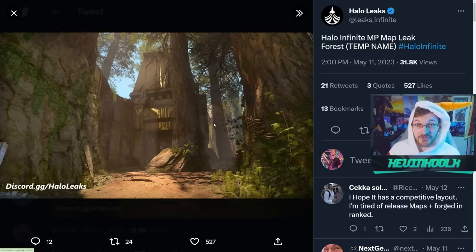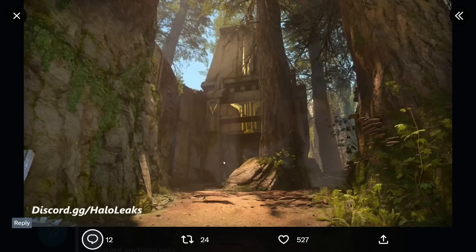This is supposedly the map called Force — it's a temporary name. As you can see, it looks very much inspired by the sanctuaries, like the Halo 2 Delta Halo mission. There are some ancient forerunner structures, which I think is a nice change of pace for the aesthetic of maps within Halo Infinite, and it looks super cool. We need more natural environments and this will definitely capitalize on that. Other images of Force have been leaked recently — if you want to look more into it, you can search for 'Forest Halo Infinite leaked map' online and you'll probably find it.